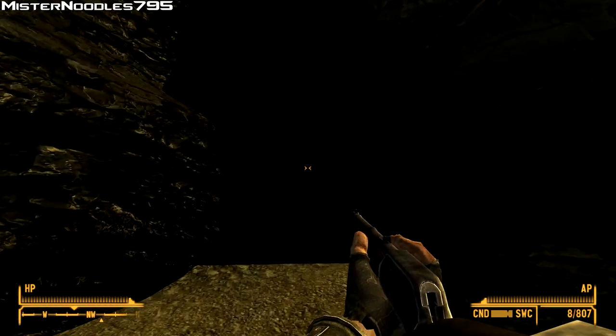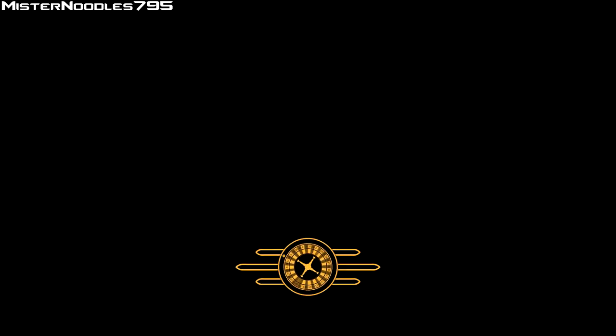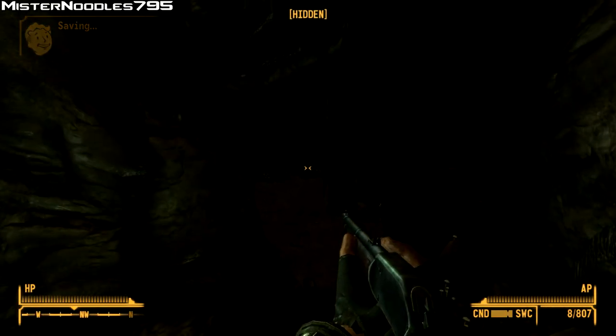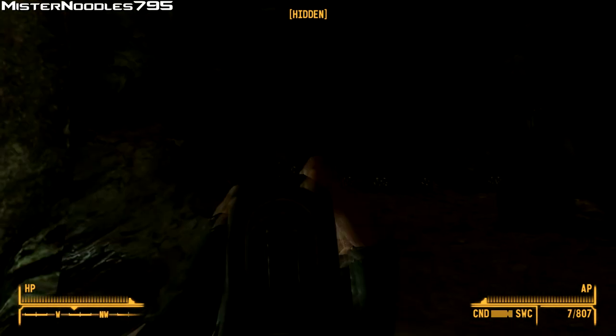Once you're here, you're just going to come up to this cave entrance and enter Blackrock Cavern. Inside you'll find a bunch of Nightkin, which are the blue invisible enemies.